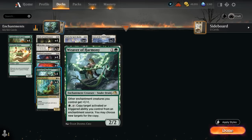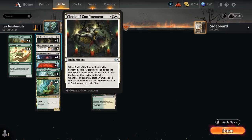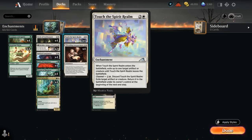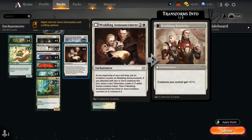One of the key cards is Weaver of Harmony, a 2-mana 2/2, giving other enchantment creatures we control +1/+1, and for a single green we can tap it to copy target activated or triggered ability we control from an enchantment source and choose new targets for the copy. This lets us double triggers from Spirited Companion to draw an extra card, double triggers from Circle of Confinement and Touch the Spirit Realm to exile multiple creatures, and double our Reign of Truth to pump multiple creatures.